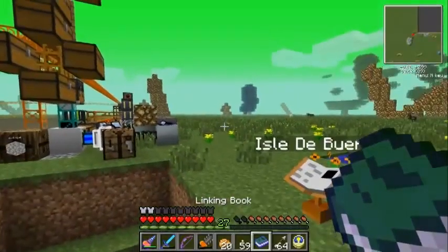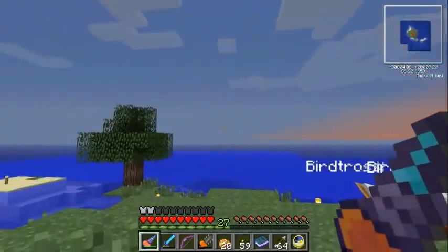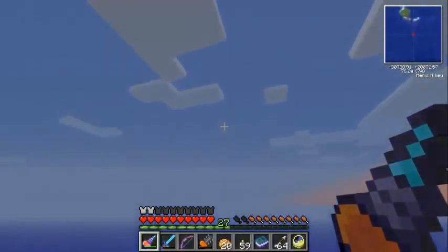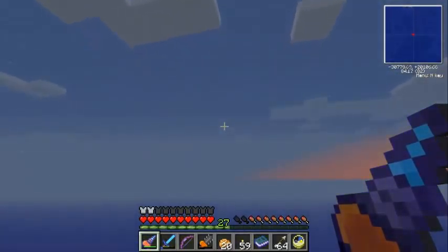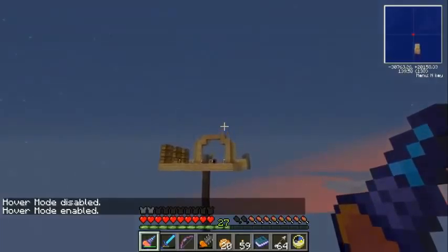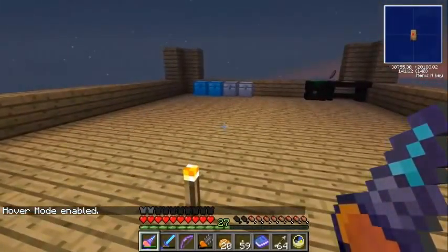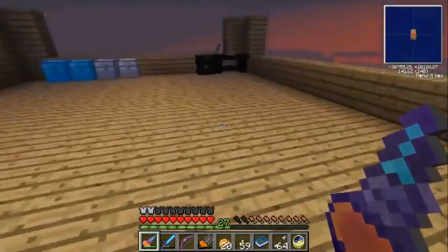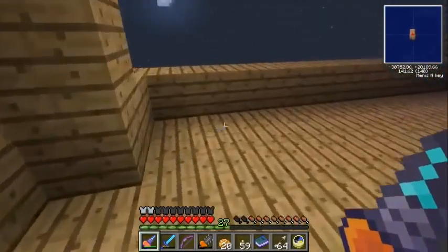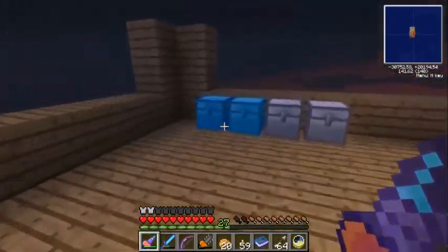I fill up my inventory with stuff and head back using this linking book - brings you here. It's almost night time, so we'll get a night sky view of the birdhouse. I realized I was doing a 7x7 house but I've made this place bigger - it's like an 11x11 square now. I've just got my chests here, these are all empty.